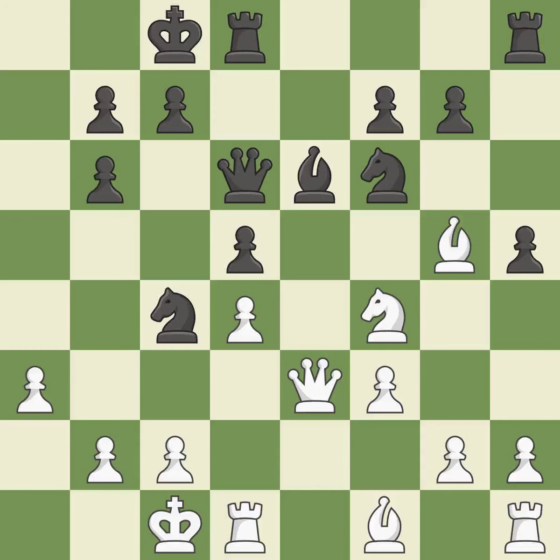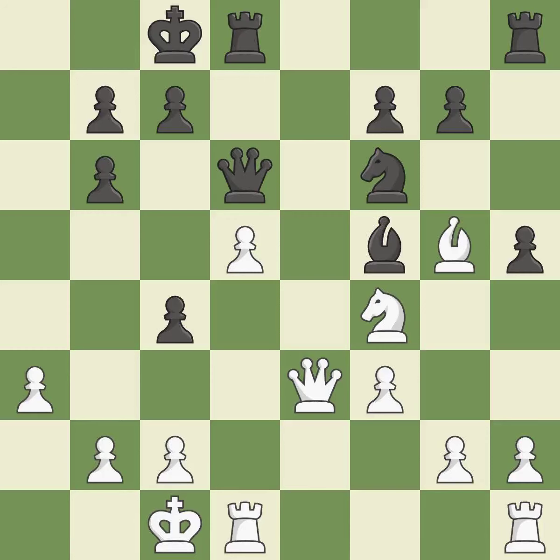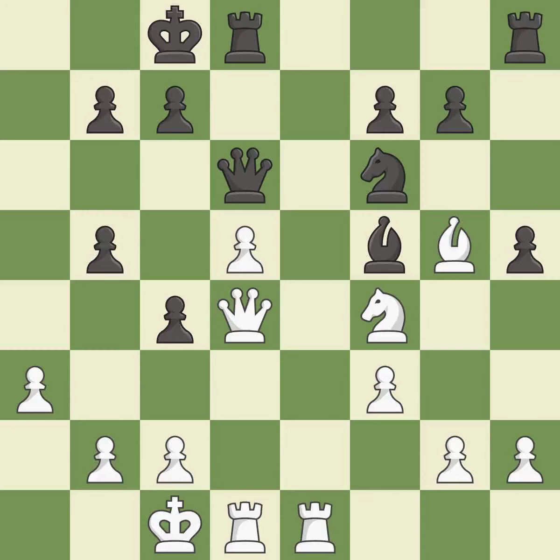The knight can now control more squares as a result — good. This is an equal trade — best. Backs off — ideal. While not a mistake, that is also not the wisest course of action. This move puts the bishop on a safer square — best. This threatens to take an open file with the rook; it is a mistake. This gives the adversary the chance to contest the rook for the open file — incorrect. This puts the opposing rook in a position to lose control of the open file — ideal.